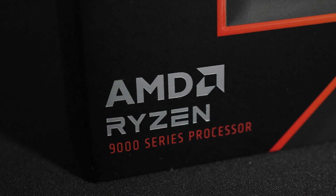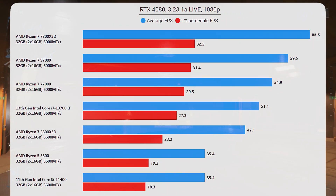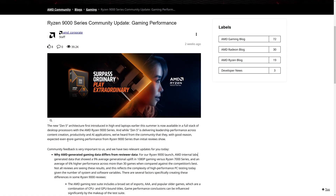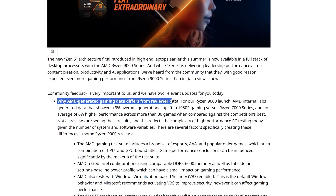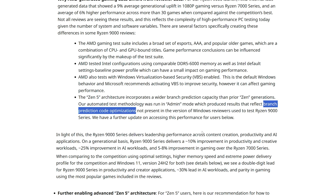The 9000 series CPUs from AMD recently released, and ultimately they're pretty disappointing. I found that the 9700X is a bit faster than the previous gen 7700X, but not worth recommending over the 7800X 3D. Most reviewers said exactly the same, but AMD were not happy with the results. In their internal testing, the 9000 series chips were a fair bit faster. Hardware Unboxed covered this really well, and we found out that AMD were testing on a Windows admin account that was able to use branch code optimizations not found in other Windows accounts.